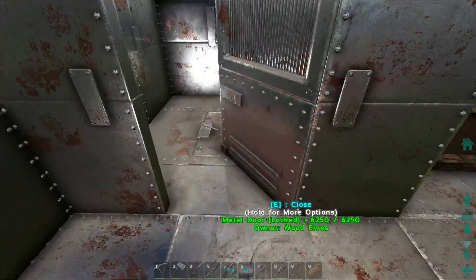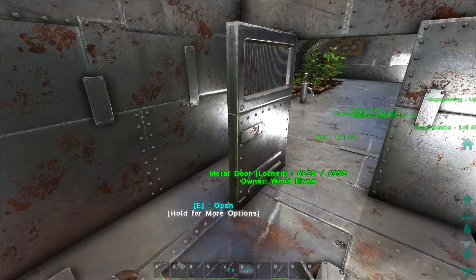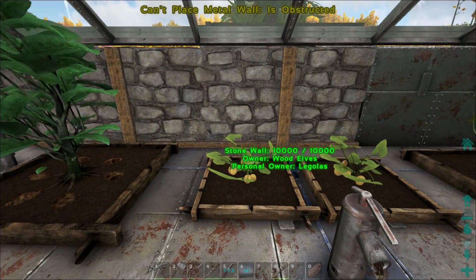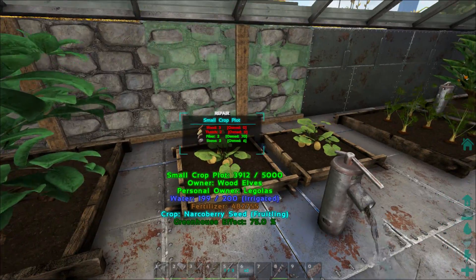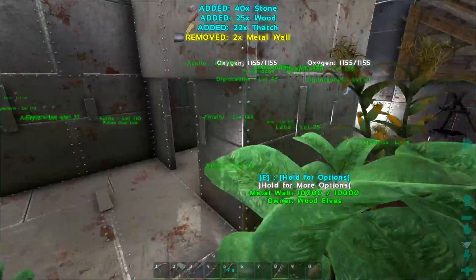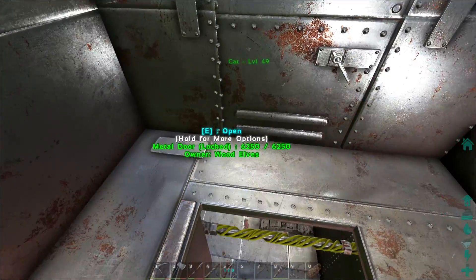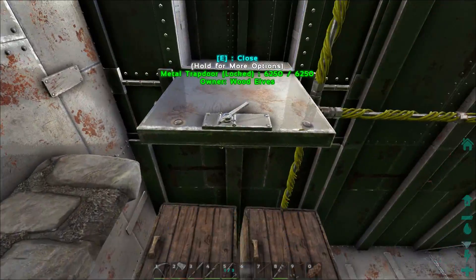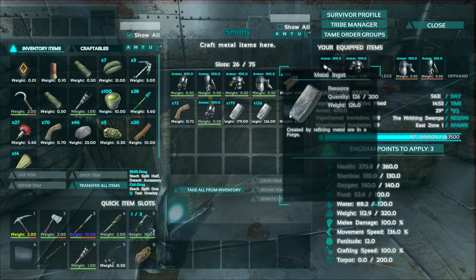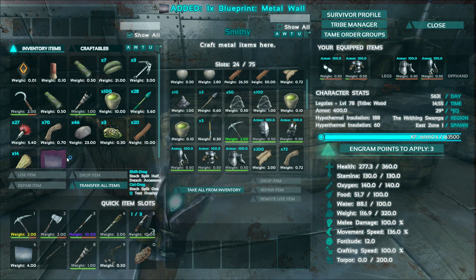The trap door has 6,250 health as well as the door, so someone will have to blow through two of them to get into the crafting room — unless they go right through a ceiling which has 10,000 HP. Let's upgrade this area. That's all the walls I had.